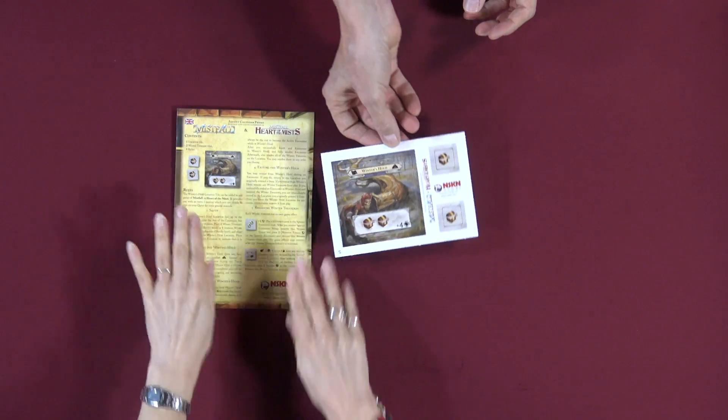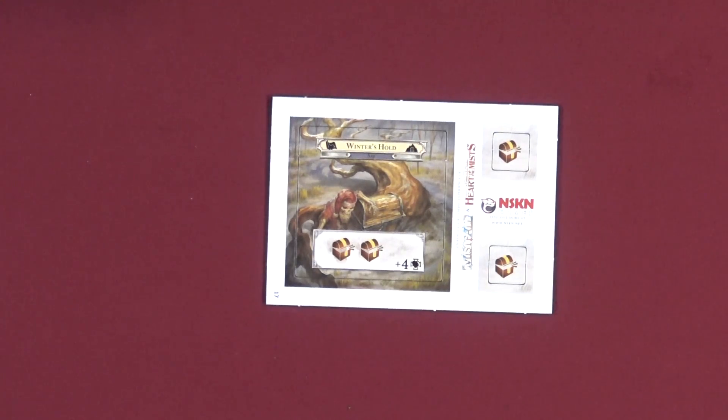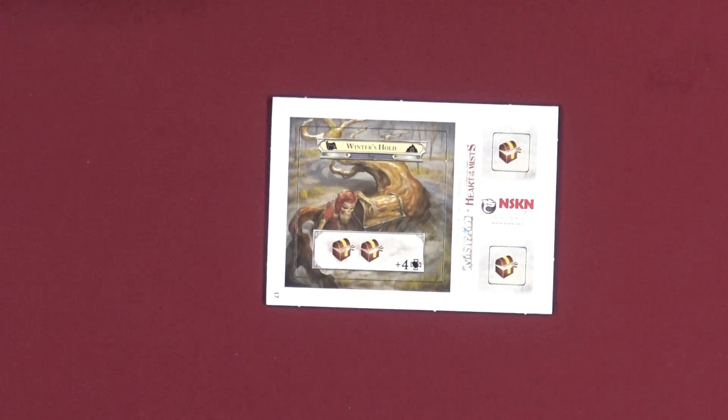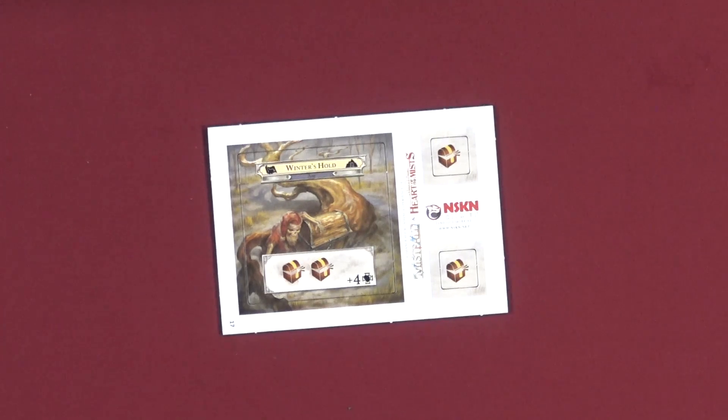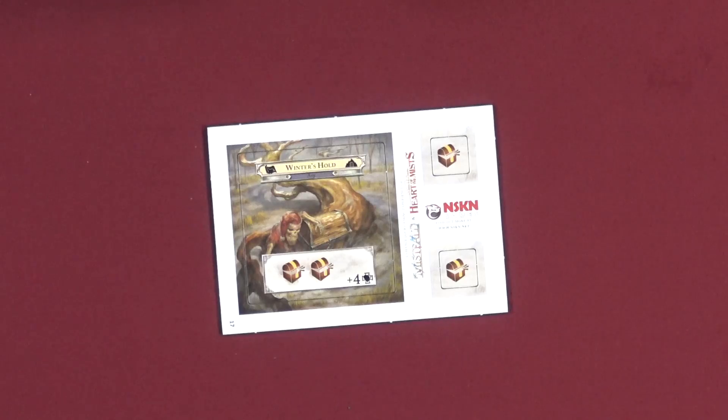This is a cooperative dungeon crawling game from NSKN. There's a whole bunch here: one location tile — that's the Winner's Hold — two treasure tiles, and one rules sheet. The Winner's Hold location tile can be added to any game of Mistfall or Hearts of the Mist. It provides you with an extra location which you can decide to visit on your quest for some greater rewards. Setup: place the Winner's Hold location face up in the quest area near the rest of the locations but not adjacent to any of them.